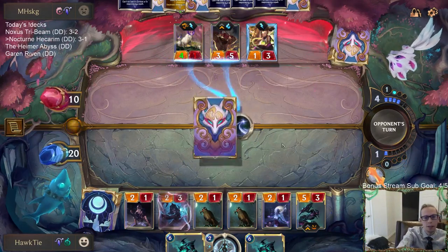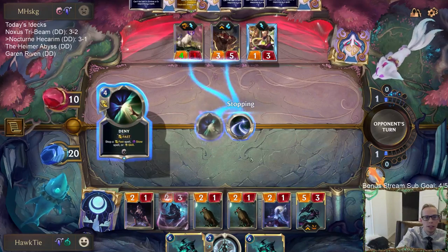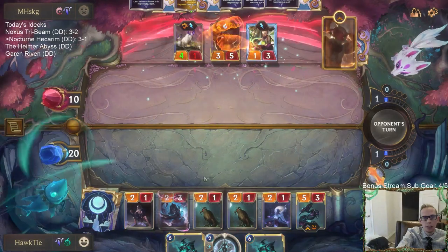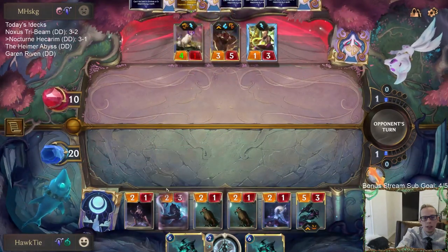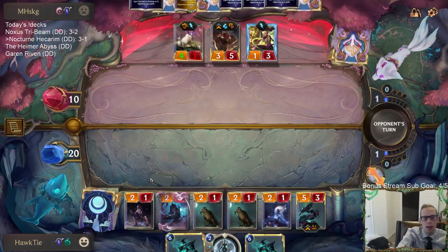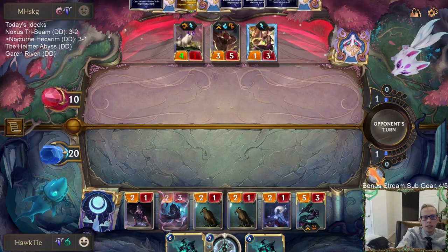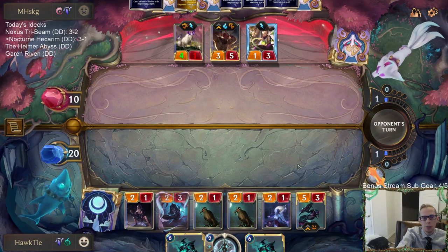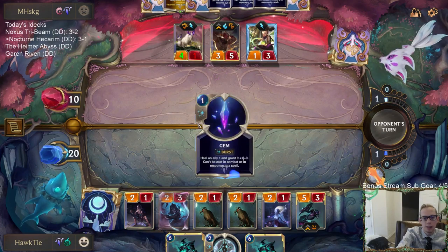The thing is I already have a full board with the Serpent. I think I played into Deny, but that taps them out basically — they can't make this thing able to block. They can only have two blockers, they block both, they take eight, they go to two.